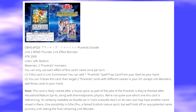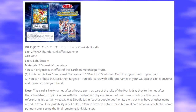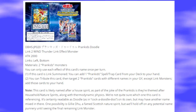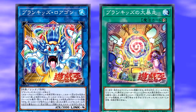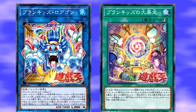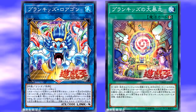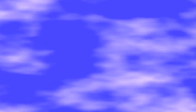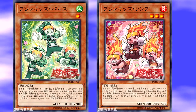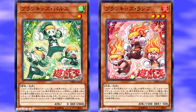You can only use each effect of this card's name once per turn. Effect 1: if this card is Link Summoned, you can add one Prank Kids Spell or Trap card from your deck to your hand. That effect is really nice, especially since you have a way to search out the Field Spell and the Fusion Spell card. If you summon Prank Kids Doodle with your Prank Kids monsters, there will be recursion from the Prank Kids you used to Link Summon, bringing out more Prank Kids. You can search out their Fusion card and Fusion Summon right then and there, or later.